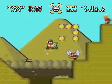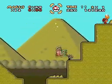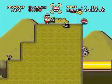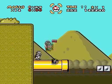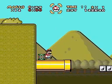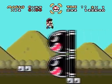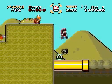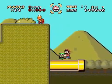We actually hacked it so that Bob-ombs in this game still go off after you kick them. Originally in Super Mario World, they would reset every time you kick them, which was kind of annoying because you can't time explosions the way you want them to — they go off whenever they feel like it. So that's one thing we did on purpose.